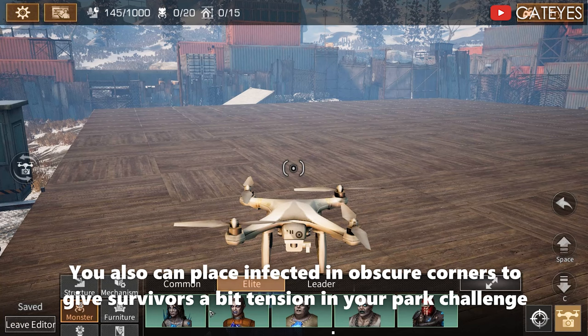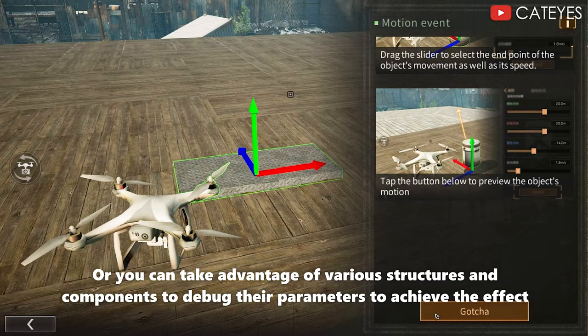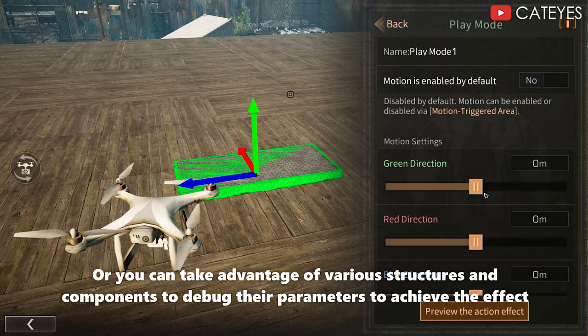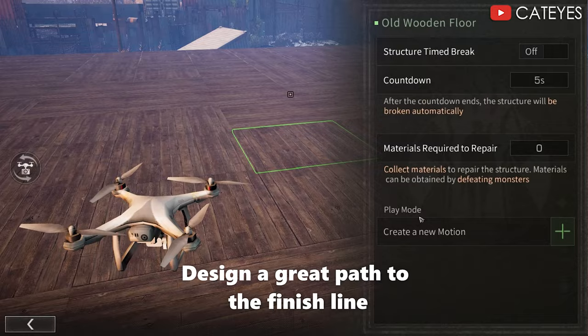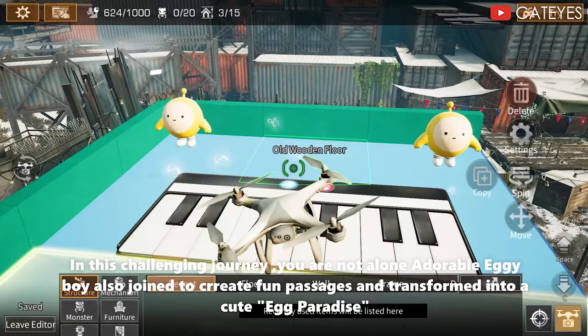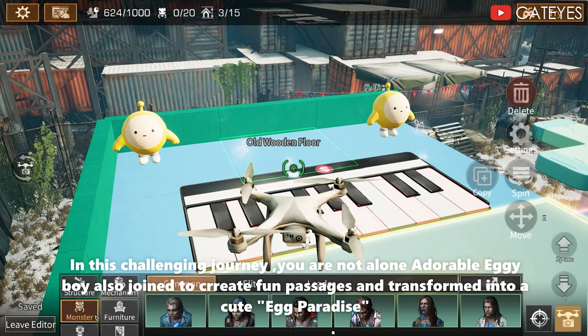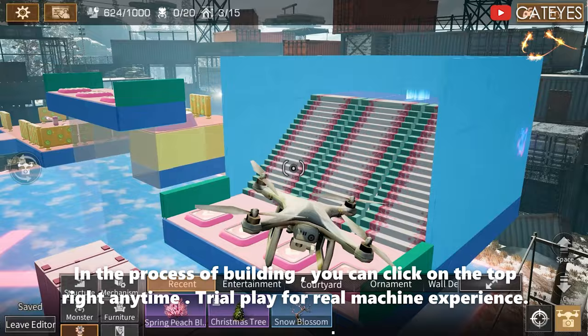You can place infected in obscure corners to give survivors a bit of tension in your park challenge. You can also take advantage of various structures and components, debug their parameters to achieve desired effects, and design a great path to the finish line. The adorable Eggy Boy has also joined us to help create fun passages and transform them into a cute egg paradise. In the process of building, you can click the trial play button on the top right anytime for a real motion experience.